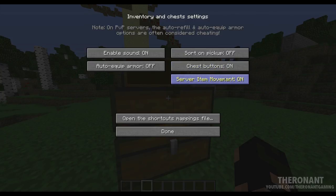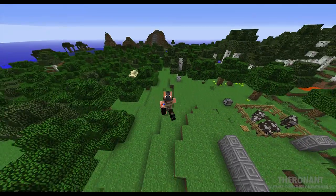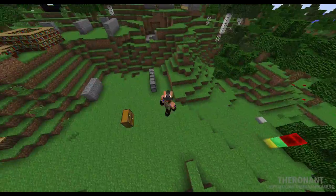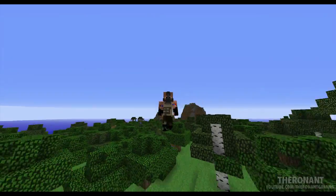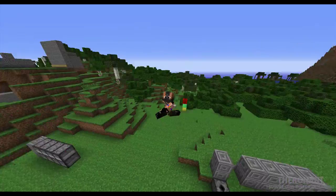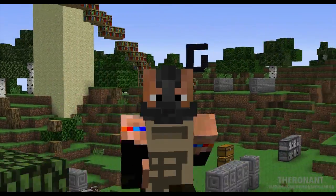You can turn on or off the chest buttons, which you saw before in the chest that I showed you. And you can turn on server item movement — I'm not going to lie, guys, I don't really know exactly what that does, so wherever you can just read that little thing on the screen and you can know what it is. Well, anyway guys, I think that's going to do it for today's video. If you enjoyed the video, make sure to give it a like — it's free and it does make a difference. If you're new to the channel and want to see more content like this, make sure to subscribe. I will see you next time. Goodbye, my friends.